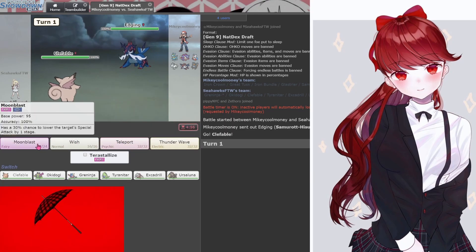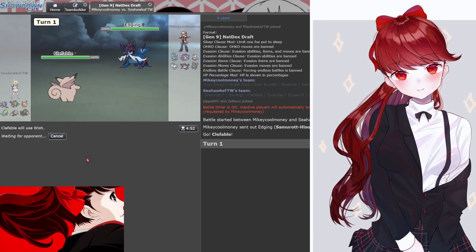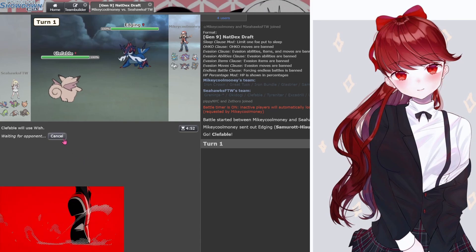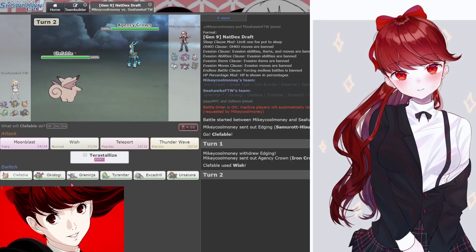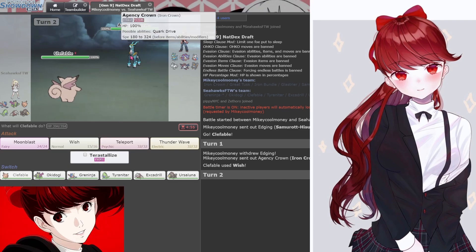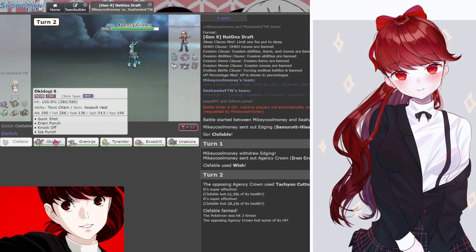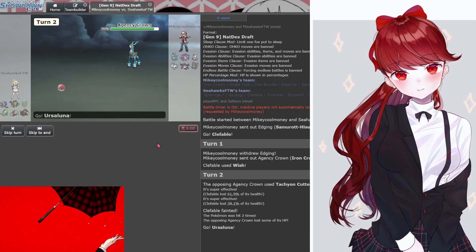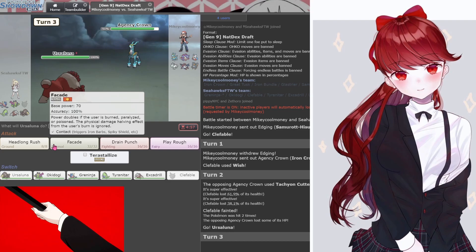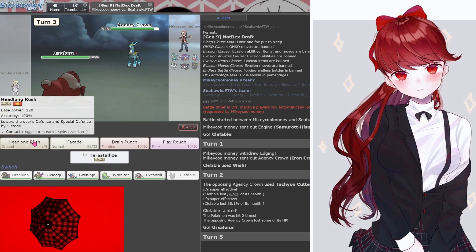Oh, nice start! Whoa. Oh, 50's already on beat. Nice, we can work together — I'll get Seahawks and you get mine. Oh, that's a death for Clefable and a kill for Iron Crown. Very nice. Look at this tandem — this is the power of teamwork!